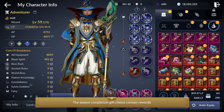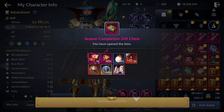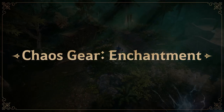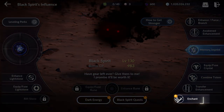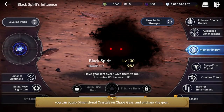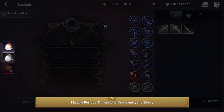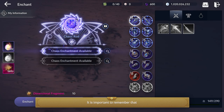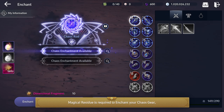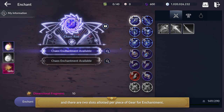The season completion gift chests contain rewards that will help your future adventures. The first one is Enchantment. Unlike Tuvala gear, you can equip dimensional crystals on chaos gear and enchant the gear. You can enchant your gear using Magical Residue, Dimensional Fragments, and Silver, which you can obtain upon opening the season completion gift chest. Remember that Magical Residue is required to enchant your chaos gear and Magical Essence is required to enchant your chaos accessories. You can auto enchant your gear, and there are two slots allotted per piece of gear for enchantment.